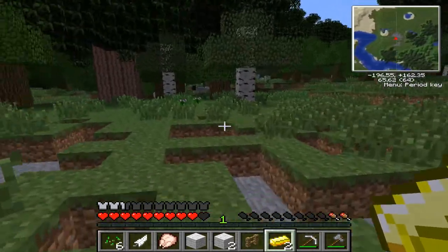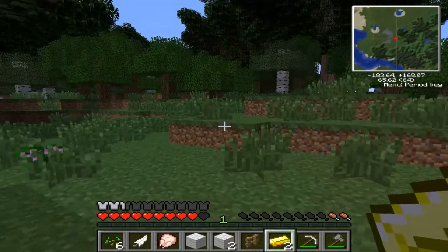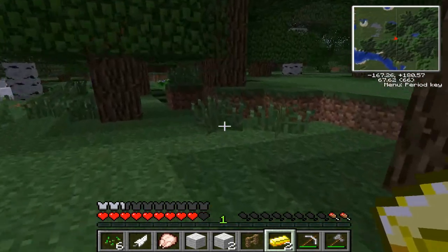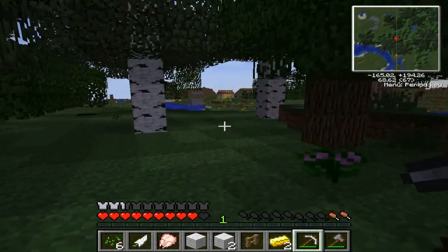How come I have a good connection and you don't? What do you mean? Hold tab. Yeah, that's like... mine says I have four connections, but yeah, it's like a glitch sometimes. It's getting night time. We better go back to the village. We'll stay in the village tonight.